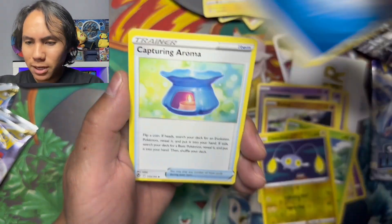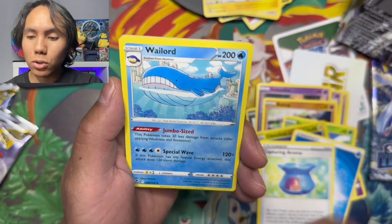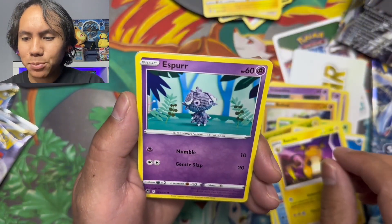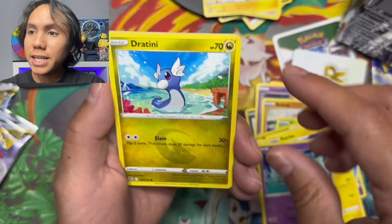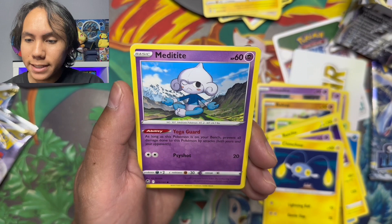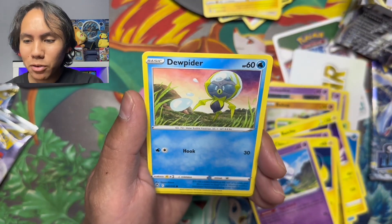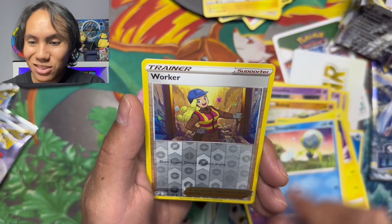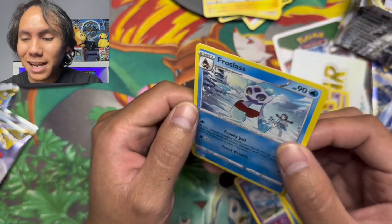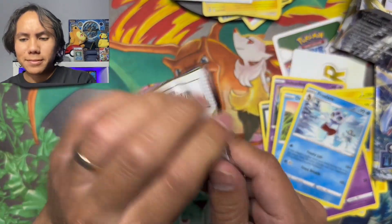Let's predict fire because we need to pull some fire. Water energy — still good, still good. We got a Capturing Aroma, Wailord, Raichu, Espurr, Dratini, and Chinchow. Medicham meditating with one eye open, a Dewpider, and a reverse holo Worker. In the back we got a Froslass rare.